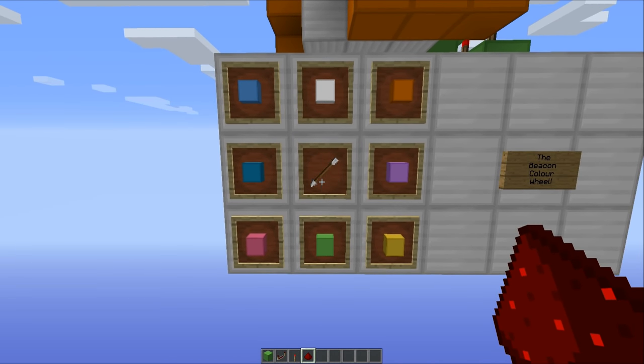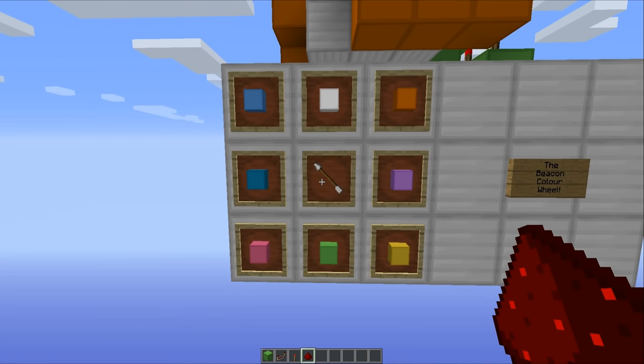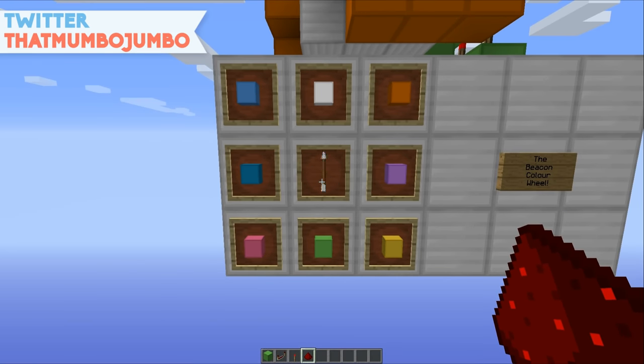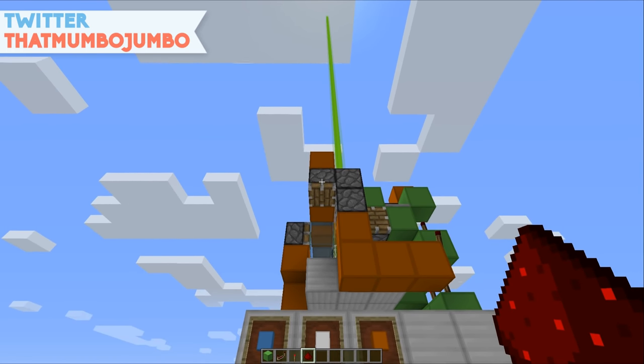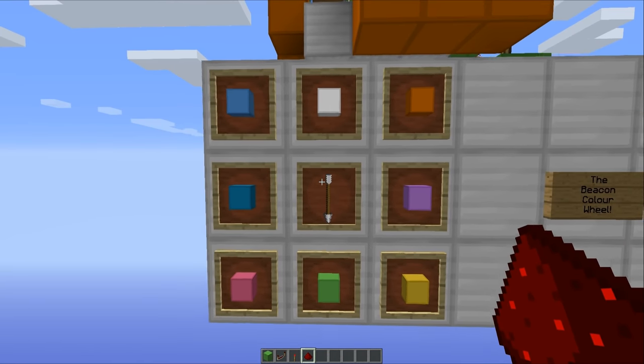So if you want it to be pink, just hold down right click a little bit more, and you can see it's gone to pink. Blue — and if you want to go all the way around to green, you can see that works as well. It's pretty versatile, and it reacts fairly quickly, which means it's quite a nice little system to use.